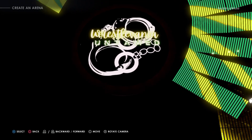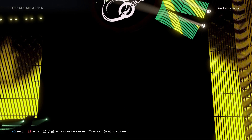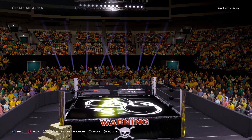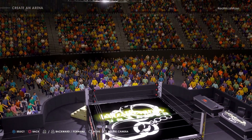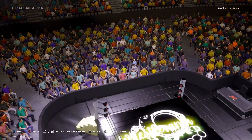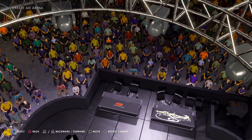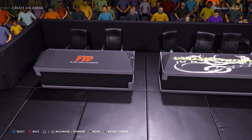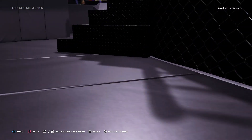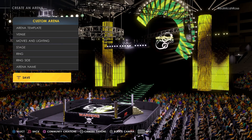You got the Untamedness right there, and then you got the Entrance Way. The Warning Sign is right there on the apron, and you got the Chainlink rolling on the other side. I love this arena. Then we got the two Announce Tables — it's one of the arenas that does have Announce Tables. You got the Flash of the Dynamite right there, and then you got WrestleMania Untamed right there. That's this arena.